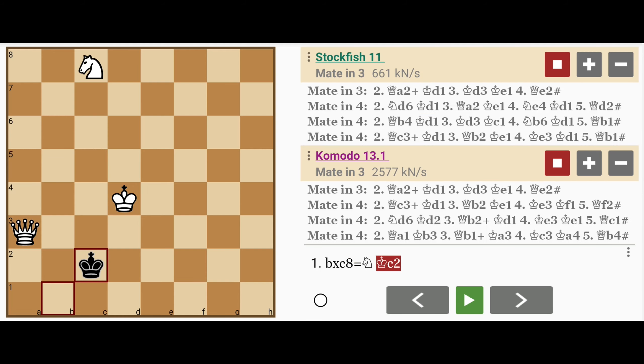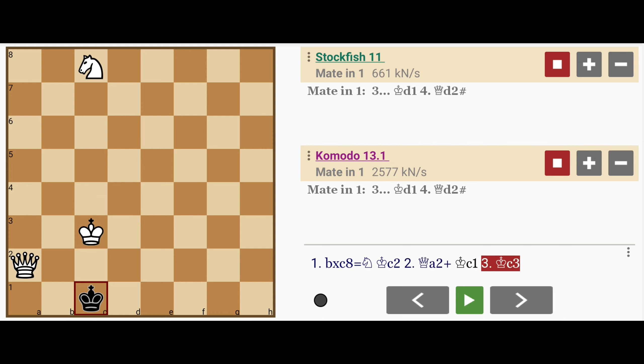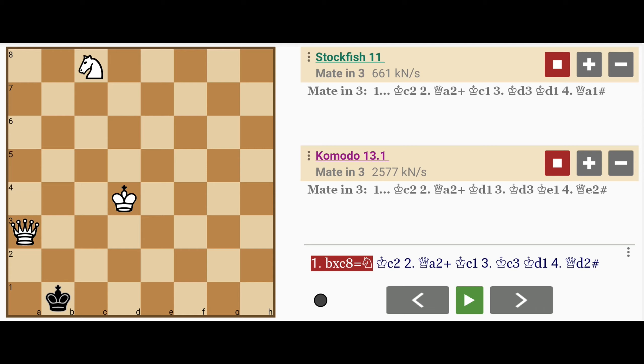For example: king to c2, queen to a2 check, king to c1, king to c3, king to d1, and queen to d2 mate. But the interesting thing about promoting to a knight is that the knight is completely unnecessary, except to avoid stalemating the king.